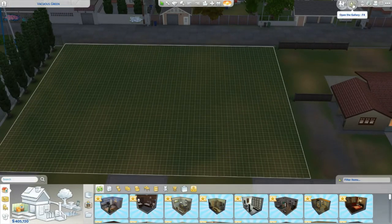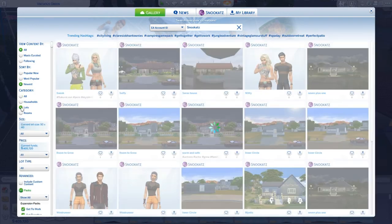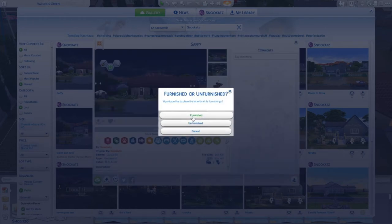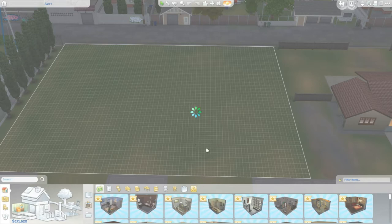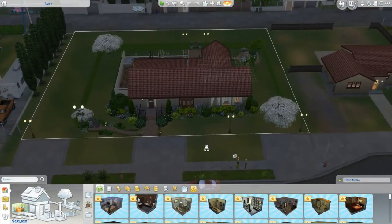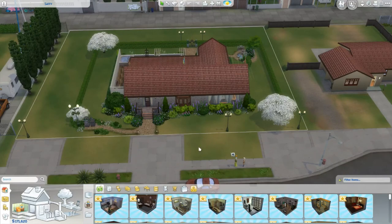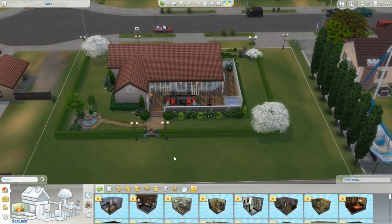Yay! Now we'll go back up to the gallery and we're going to look for lots. And we want this one — we want to download it, furnished. And they have the money for it and it fits. That was a little bit easier to do. And now they're broke — they only have $171,000. So that's the house that actually goes with Zafisera. And that's how you can get around starting out with a nice house.